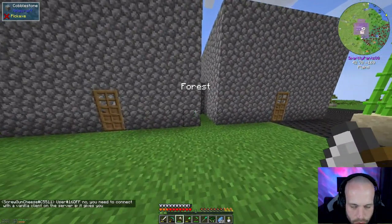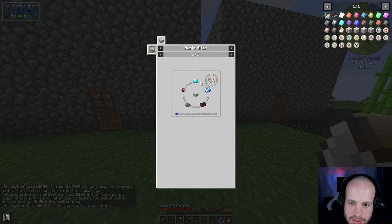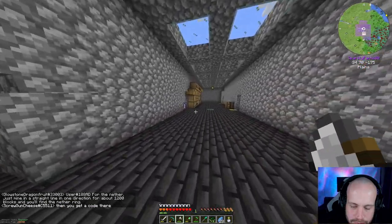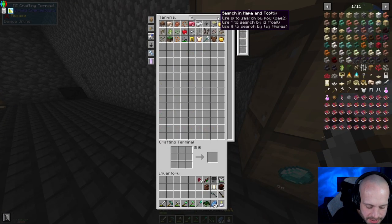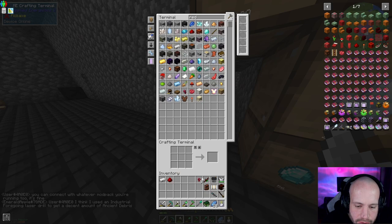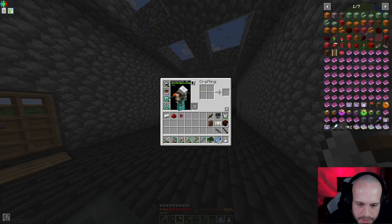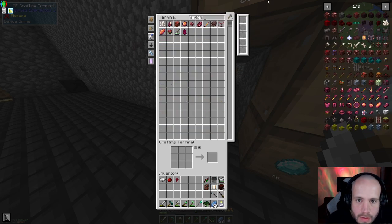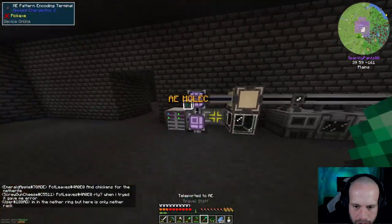Now what else do we need? I'm pretty sure we got the rest: mana powder, mana steel, gunpowder and a nether brick. I need iron for the mana steel and redstone for the mana powder. I haven't got any nether bricks but there's a really quick solution to that.